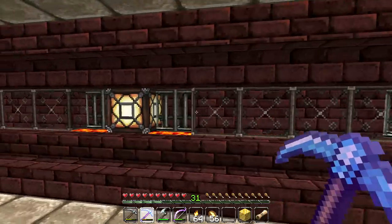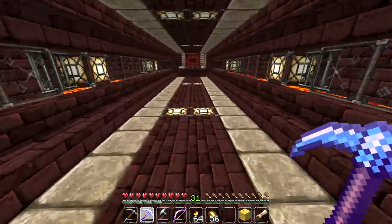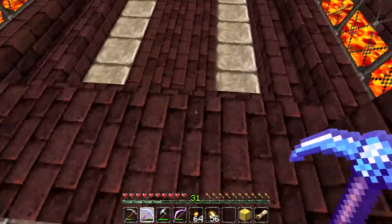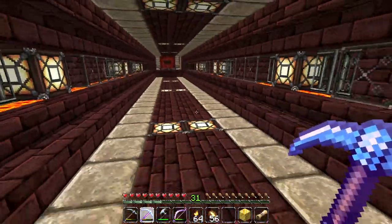I did want to do more elaborate glowstone braziers on the side, but I kind of like this simple design because as you run along the tunnel you can just see the lava in your peripherals. I've also finished off the steps and fixed the entrance into the molehole, so I think everything is looking very awesome.